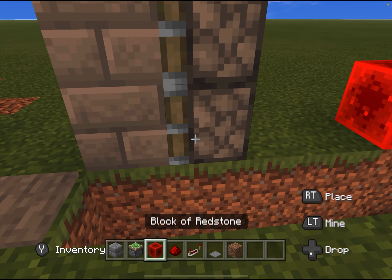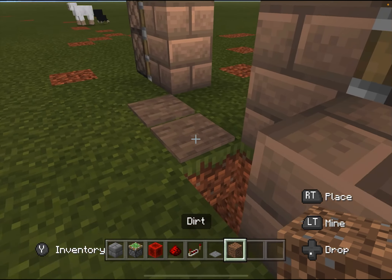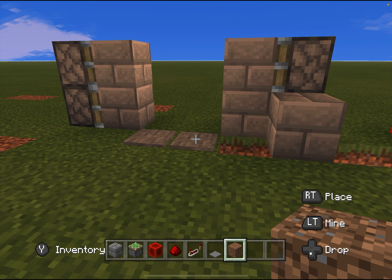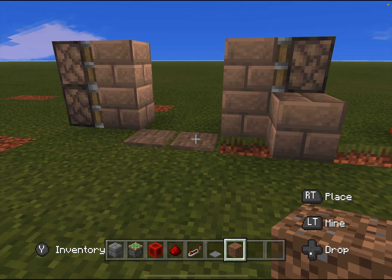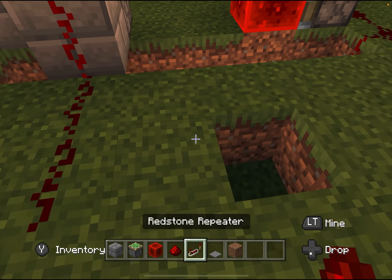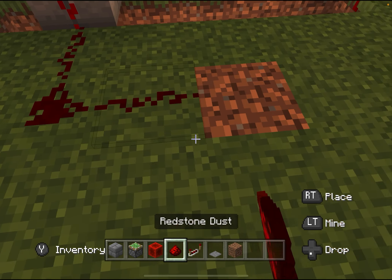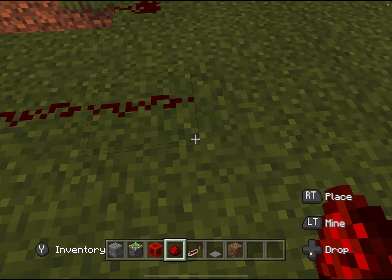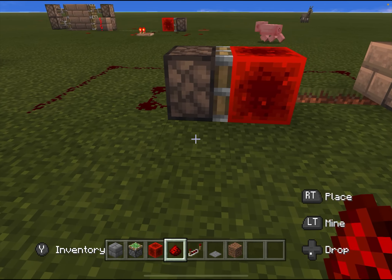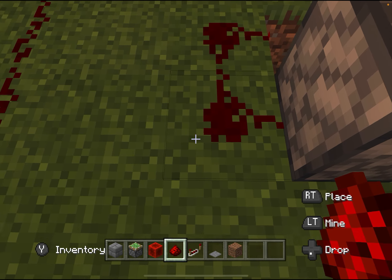Then we're going to place any block of your choice next to the piston. I would recommend the camouflage block you're using for the entrance, mainly because it might make it easier to camouflage it. It really depends on what build you're doing. We're going to need that dirt and just make it go all the way around without connecting it to this circuit, because that is going to cause a lot of problems.